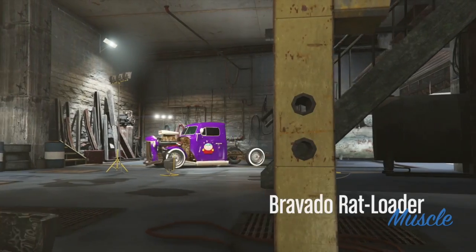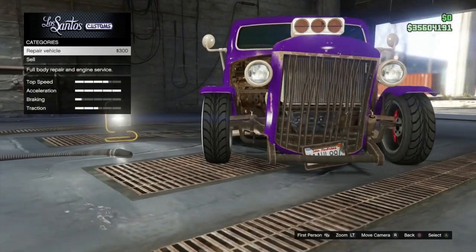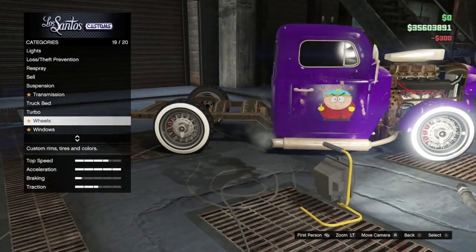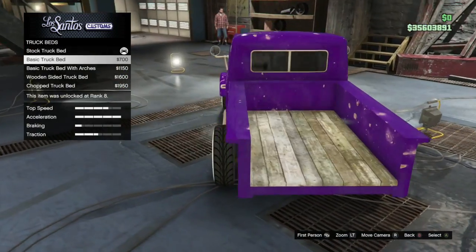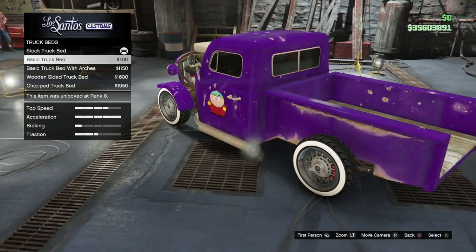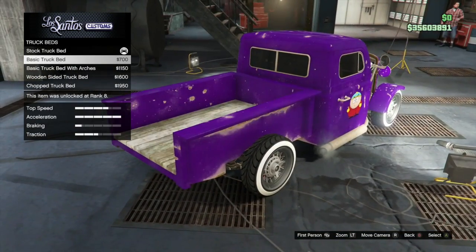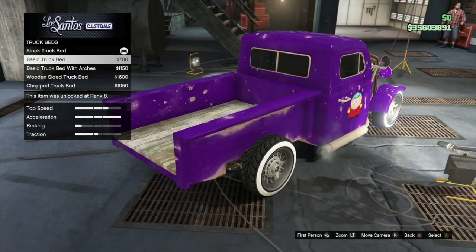Basically what you want to do to remove the tray from the back — because normally you're not allowed to have nothing on the back of it, you have to have something — pretty much what you want to do is go to the tray back, click on the one. Since we got the top one, you want to click on the second one, so buy that.